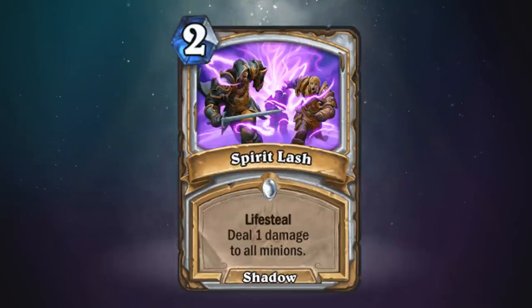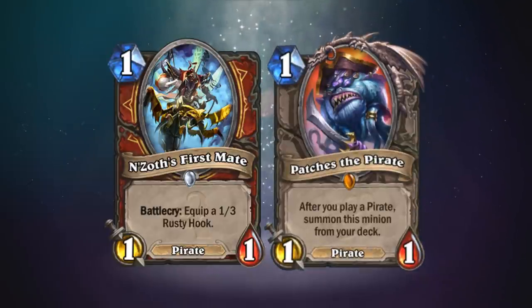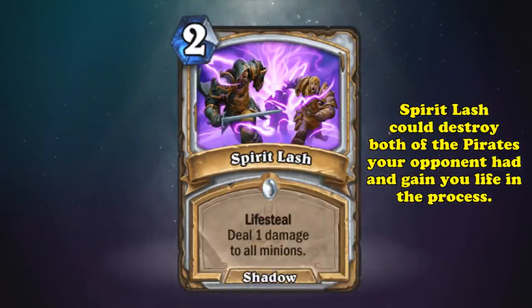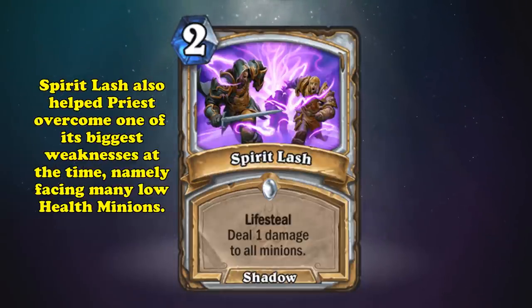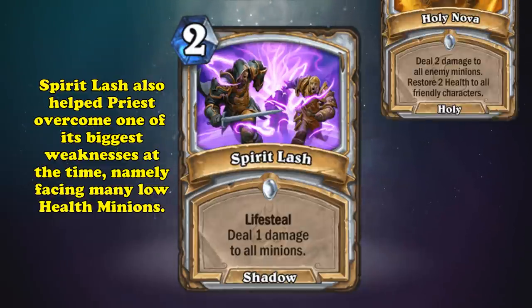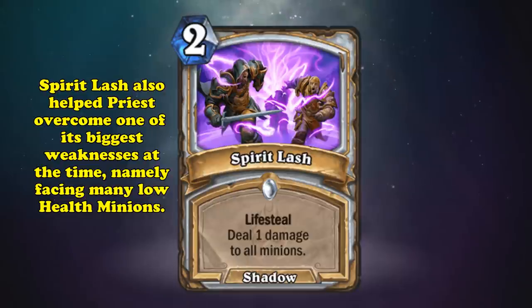By far the most common play to see before Spirit Lash was released was to play a pirate on 1 and pull Patches out from the deck. Spirit Lash, which dealt exactly 1 damage, would kill any turn 1 pirates, heal for a slight amount, and slow down pirate warriors just enough so Priest could stabilize in the middle game. It also helped to patch one of Priest's main weaknesses at the time: many low health minions. Before Holy Nova was buffed to 4 mana, this was pretty much their only option if they wanted to kill a board of 1 health minions.